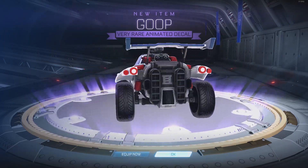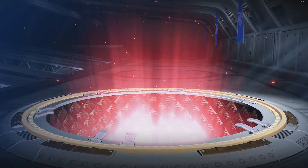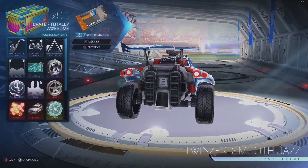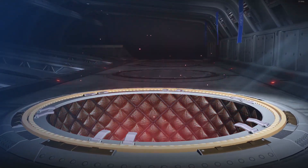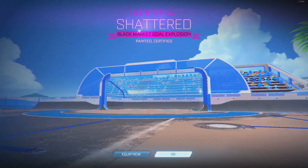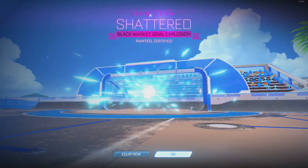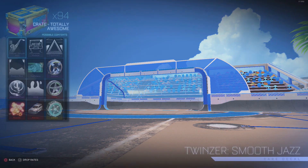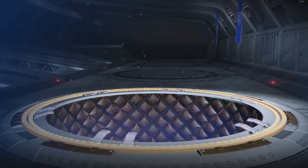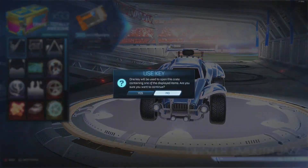Giveaways will start flowing through hopefully soon. So far the only thing we've gotten is a painted item, but hopefully we get some good black markets so I can at least give one away or something like that. Oh look at that — nice! This gold explosion is nice and it's painted too, looks like it's sky blue. I'm gonna go ahead and equip that — that's a dope gold explosion. Five crates in and we got a black market already. Nice, it's a good start!